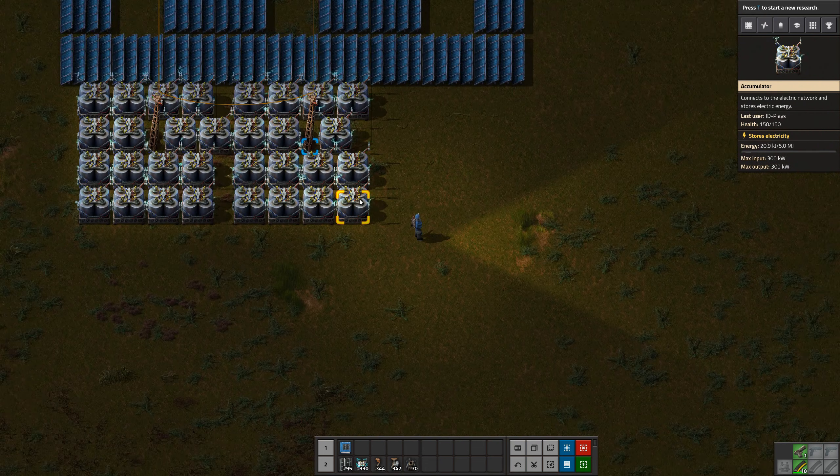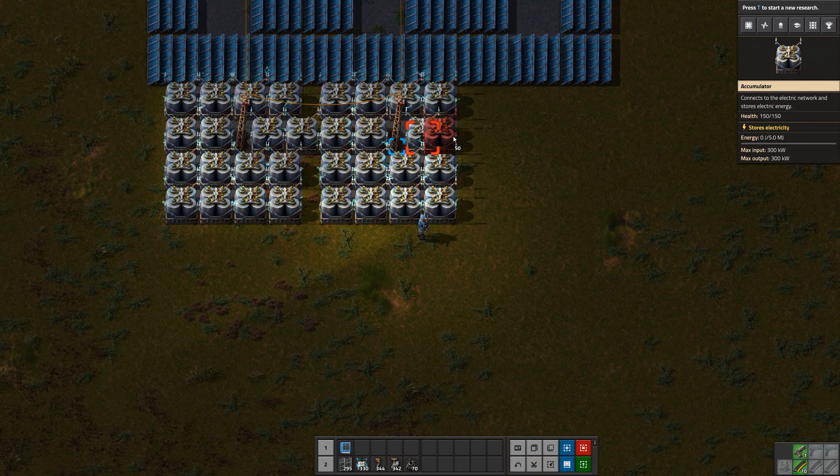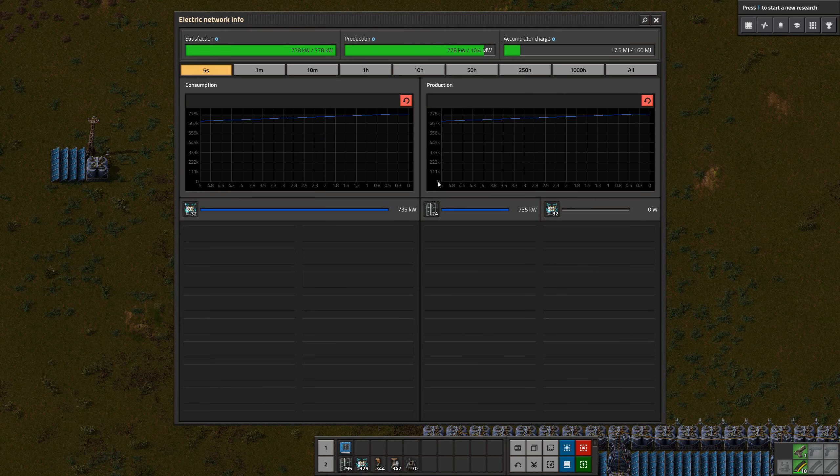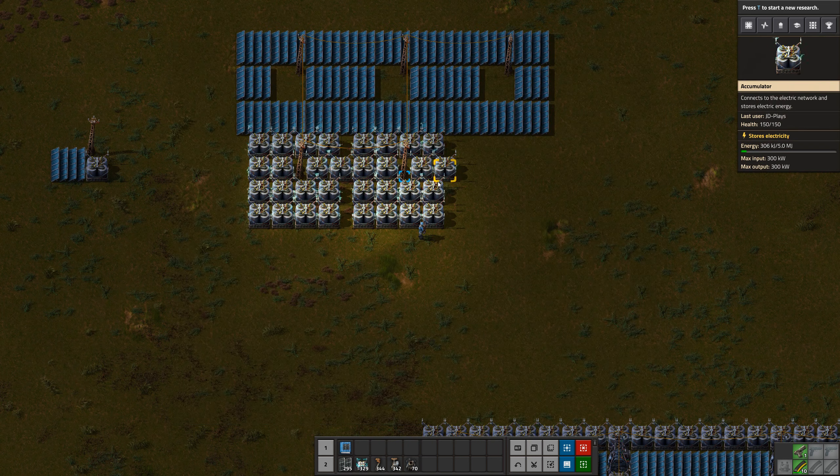Accumulators are often used even when you're running on steam power or even nuclear power, just to level out your power usage when you're running lasers.